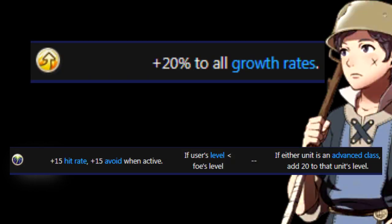The next unique class is the Villager, a weak class exclusive to Donnel, but do not let it fool you — it has a great skill to help him snowball. Aptitude boosts all of your growth rates by 20% each, helping Donnel become a very good unit stat-wise. This is in the Great to Have tier, but once you cap out, it's useless. Underdog is the other skill, adding plus 15 hit and avoid if the opponent has a higher level, plus 20 if it's an advanced class. This might seem good, but once Donnel starts to snowball, it won't matter at all — I put it in the early game tier.